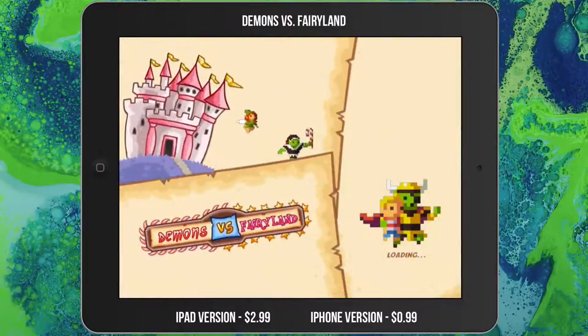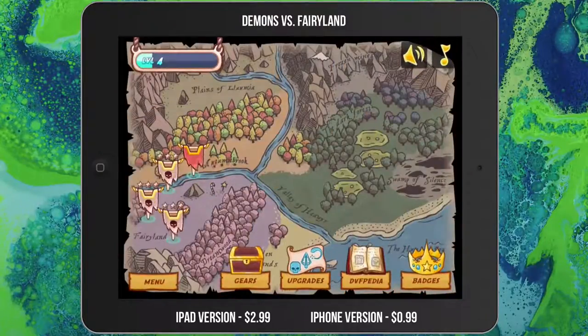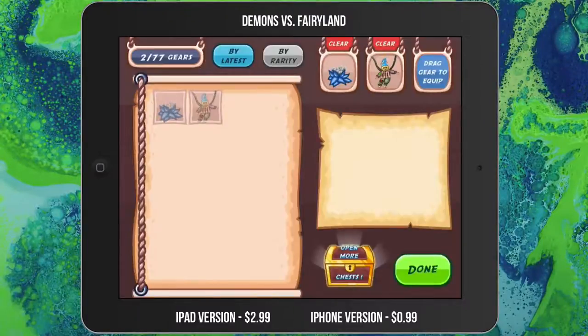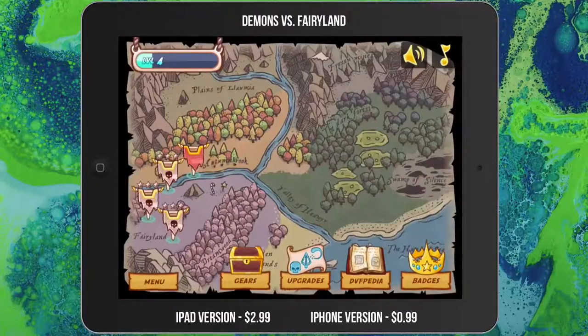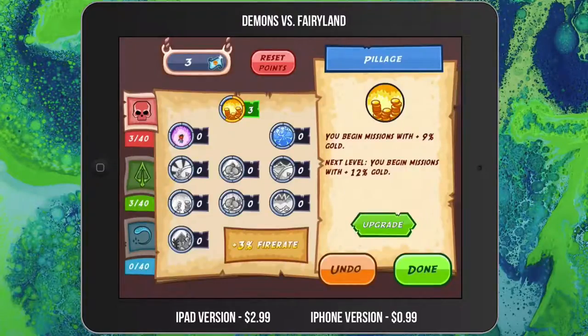I'm going to jump into my save file to show you what the game is about. At the bottom you'll see a few different options. There's a treasure chest that says 'Gears.' This game is different from most tower defense games in that you collect all these different gears, each with different attributes. You can equip three gears at a time — this one gives my chain lightning ability 5% more damage, and this one makes my haunted houses cost 2% less. If you unlock the appropriate gears, you can really help your gameplay.